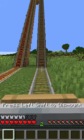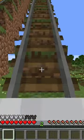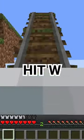Get into the boat and you can go uphill without powered rails. The controls are reversed while in the boat, so hit S to go forwards and W to go backwards.